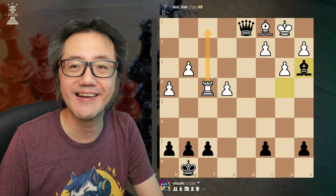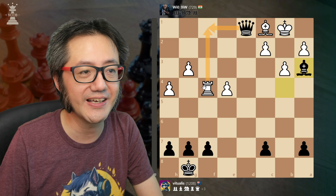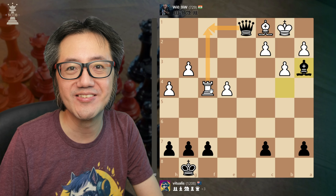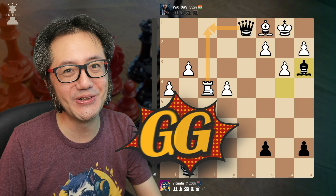Next move that will be mate. They could make it last a little longer by forcing me to capture the rook first, but mate is basically inevitable. Good game! The big takeaway from this game is that when you blunder, a potential approach is to treat it like it was an aggressive gambit. Sometimes it works really, really well. I hope you enjoyed this video, thanks for watching.